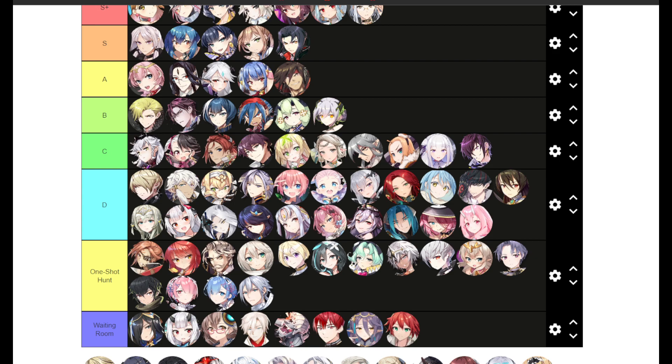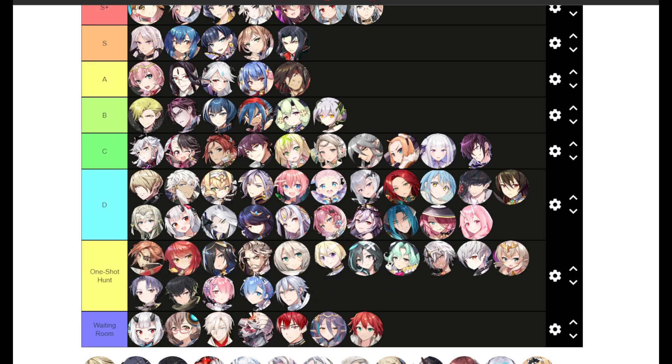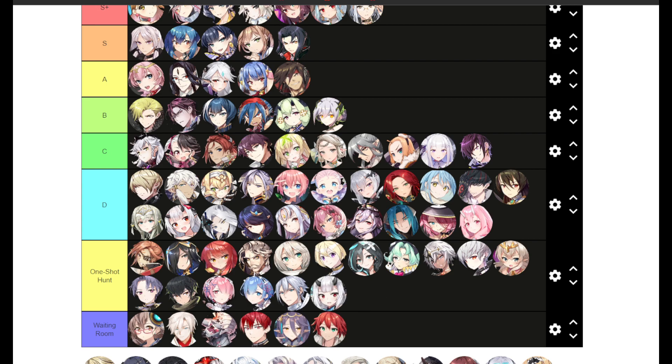Violet is pretty decent for Katera and light expedition, but besides that not really used anywhere — C tier. Vivian I'll put in the one-shot hunt tier. You can use her outside of it as an attack buffer for an AoE damage dealer, but she's very strong for one-shot hunts and for late game you'll mostly only use her there.